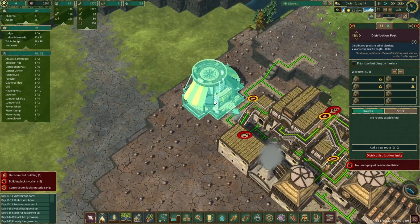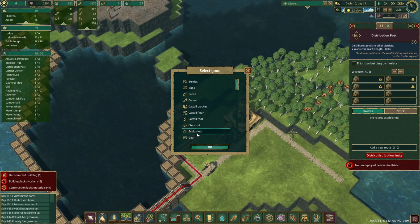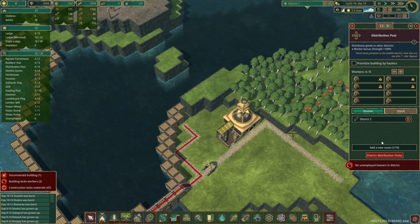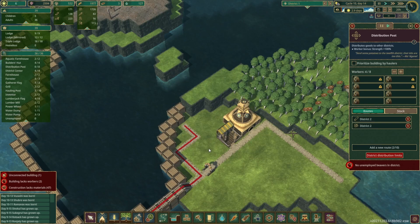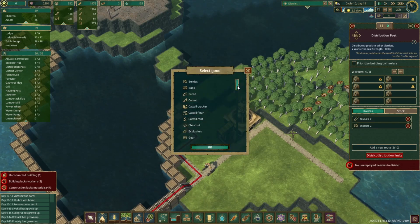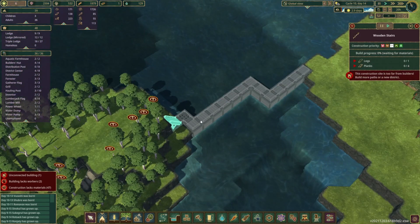This is what the distribution post is all about. From here we can add a new route to the drop-off point. We need it to take logs, we also need to take some sort of food - we'll go with berries because we've got a lot of those - and we'll also need it to take some water over there. That means whatever beavers I send over there can get to work on all this stuff.